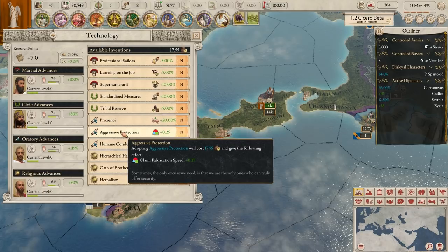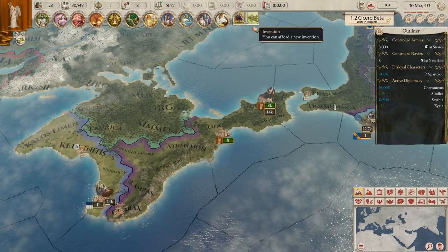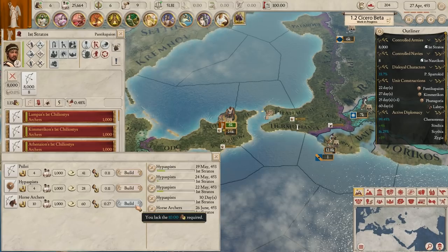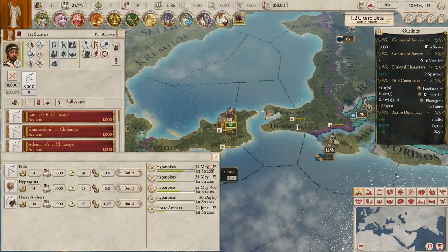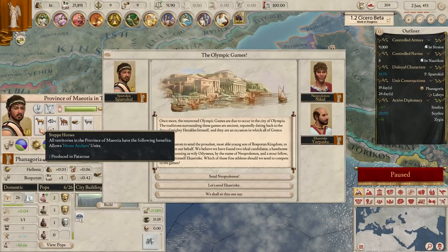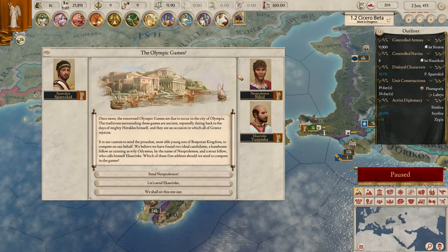For our next invention, starting experience 5% would be kind of neat. Or we could get fabrication speed - let's get that one because now we're going to need the speed. I'll leave technologies for a bit as they cost money. The next thing is we should start recruiting - we're almost done with our first claim. I'm going to get 4 light infantry and about 4 horse archers when we can afford them. We've got horse archers because we have the steppe horses trade good, which allows us to produce them.